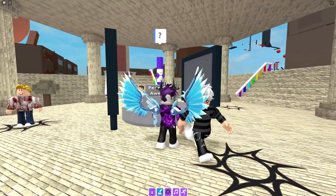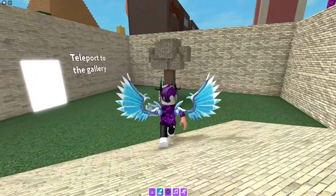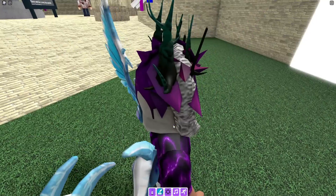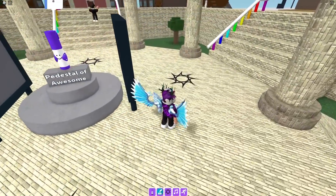Moving on, for the next marker follow me right now. It's just up here — jump on that and you'll be able to claim the next one. Then go to this tree, teleport to the tree, and in here you can get that marker.